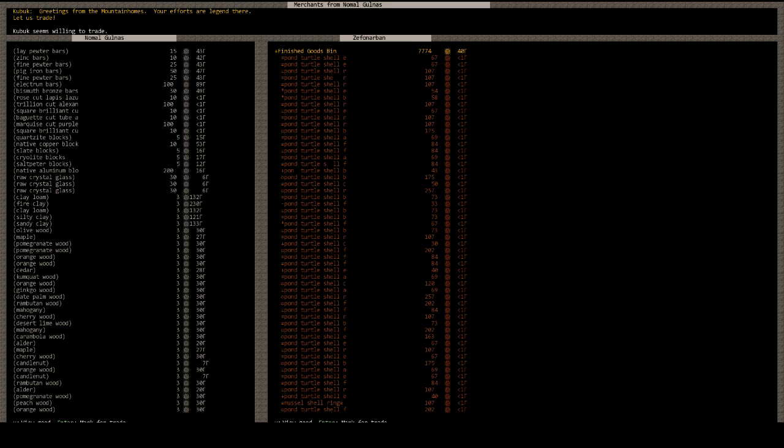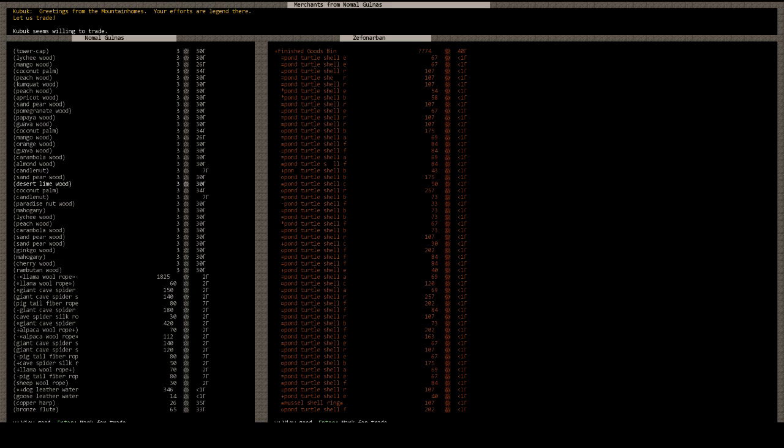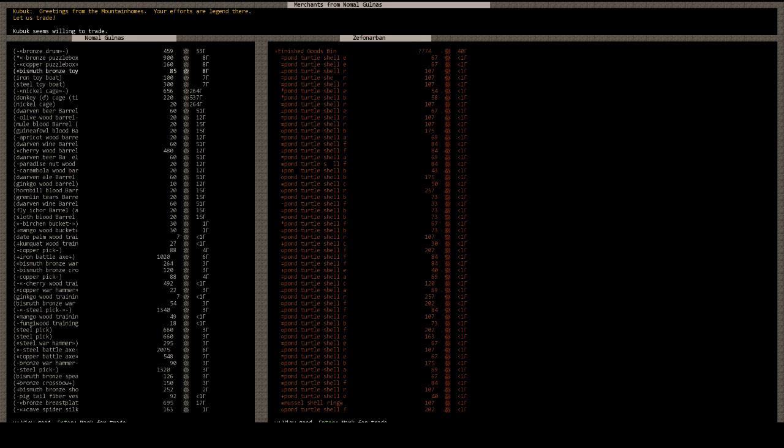Look how much freaking stuff we have. $7,000 of goods in this bin — that's insane. Well, let's get what we need. The ropes are always helpful. I'm not going to get expensive ones though, so just these cheap ones. So much money, I'm not too worried about going over or anything.